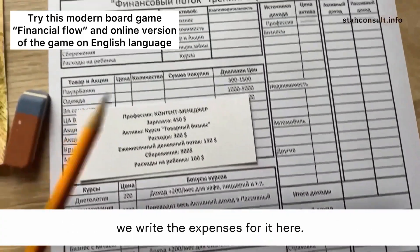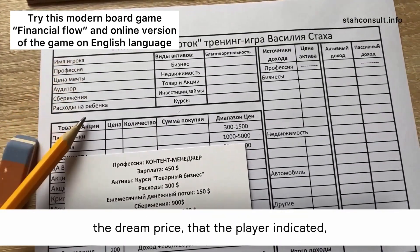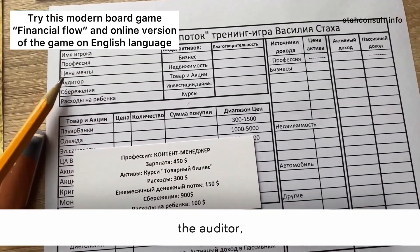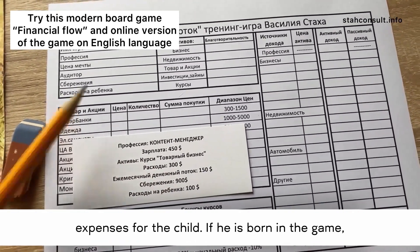Here we fill in the player's name, profession, the dream price that the player indicated, the auditor, the savings indicated on the card, and the expenses for the child if he is born in the game.